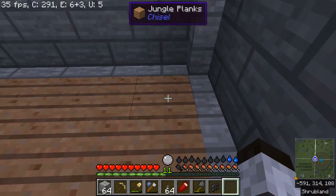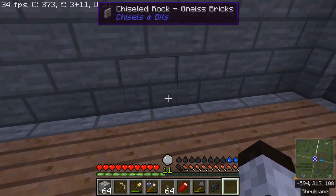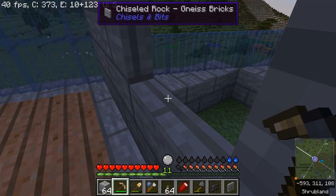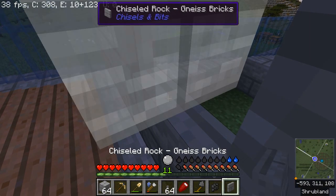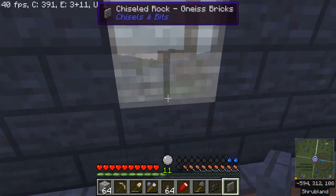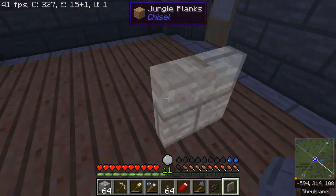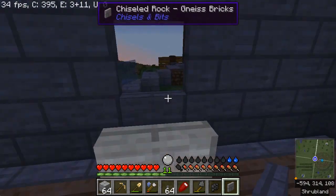These are plain old jungle planks and plain old gneiss bricks, but to achieve the effect of the wall not being one meter thick I've used Chisels and Bits to make a wall that's only this thick. I was able to use my pickaxe to break off a chunk of the wall and it gets treated just like a regular block — it remembers what kind of block it was and what arrangement, and as I face around it changes its orientation.